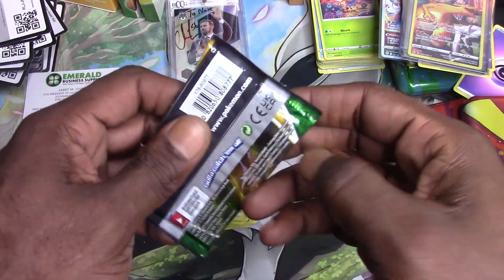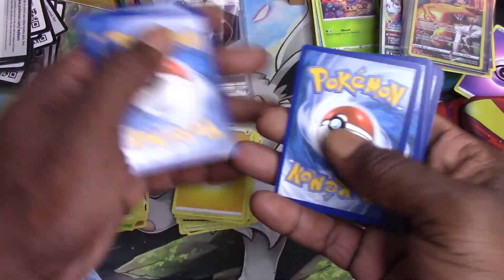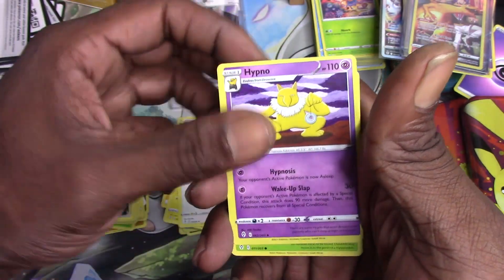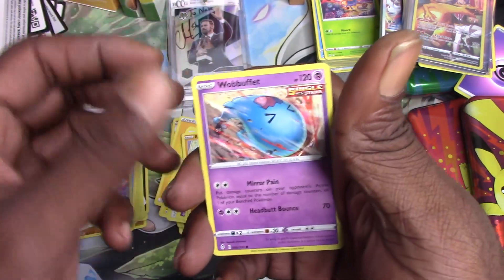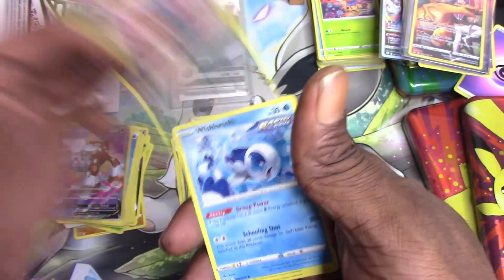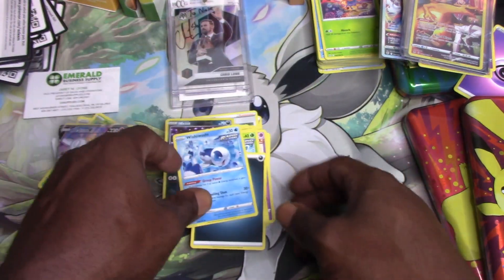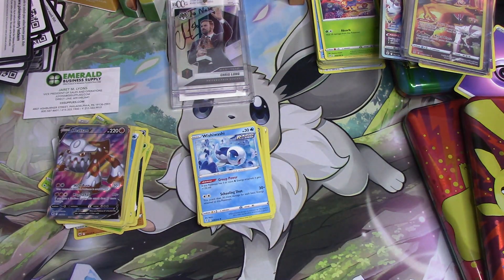Last pack magic — let's see if we can get something good. There it is, I think that's a good code card. One, two, three — let's see what we got. Evolving Skies: Lampent, Fletchinder, Hypno, Dwebble, Rufflet, Roggenrola, Woobat, Hoppip, Nickit reverse holo, and a Wishiwashi non-holo rare. Guys, that didn't end the way I thought it was going to.